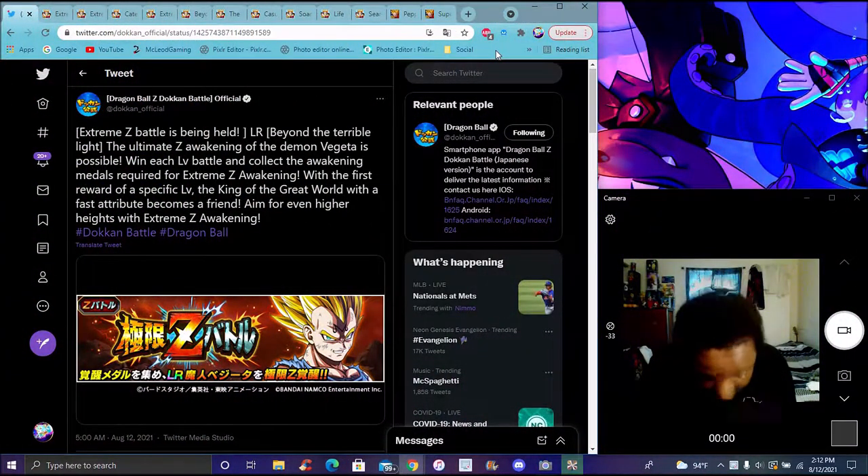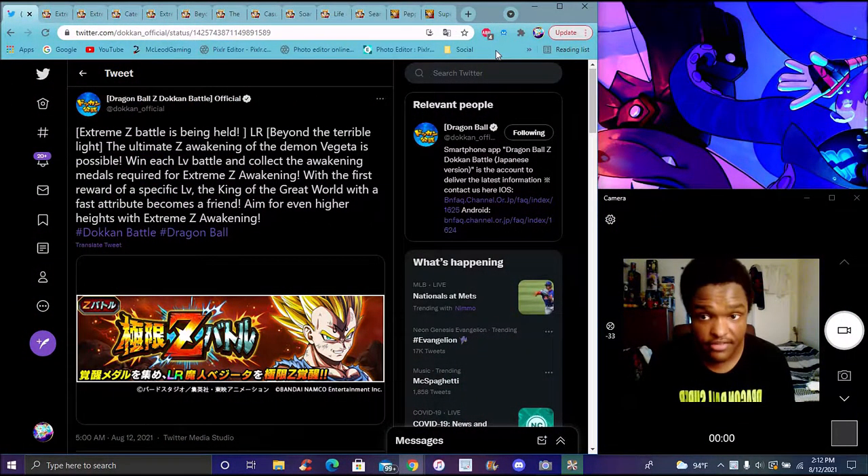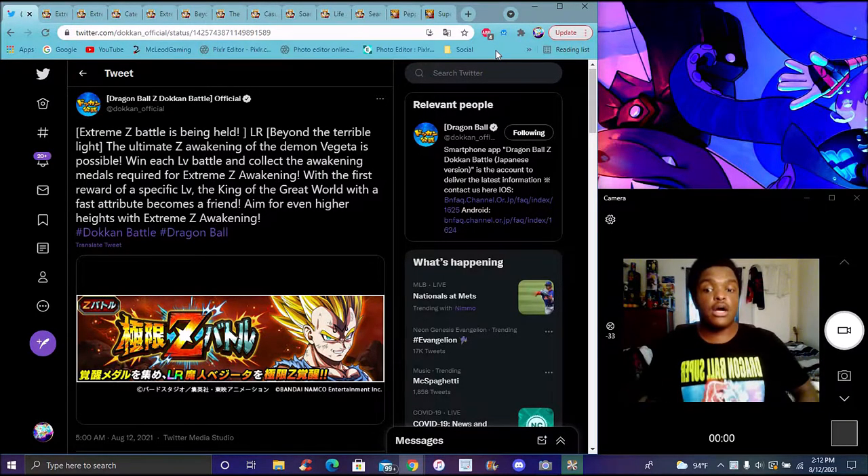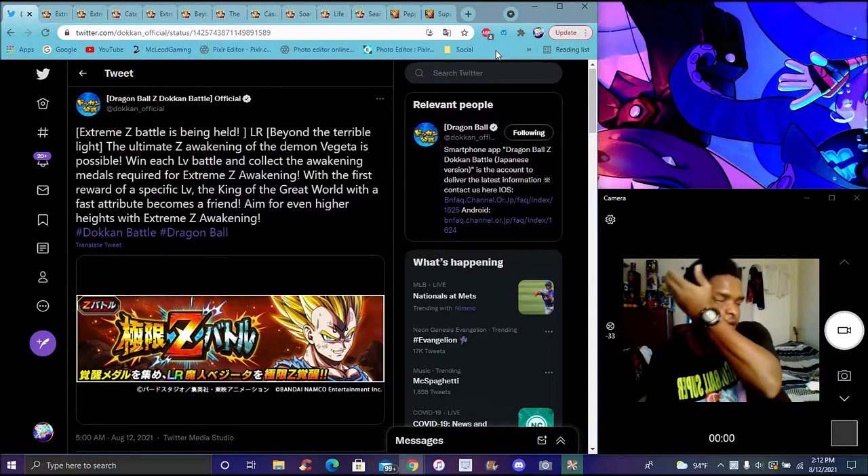We're back with another Dokkan video. We got a new EZ-A from Roger Vegeta — we got to jump in really quick, there's a lot to go over, a lot of units to break down. We got a new NFL, we got all this stuff for Vegeta and stuff like that.